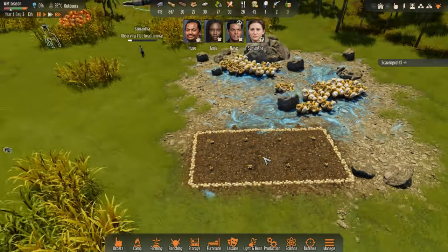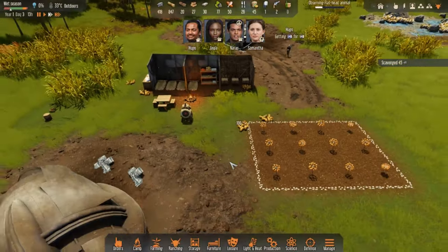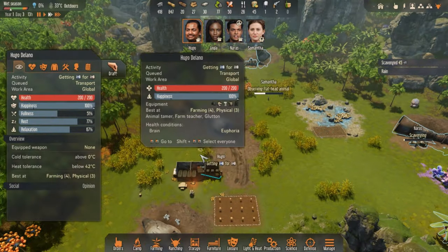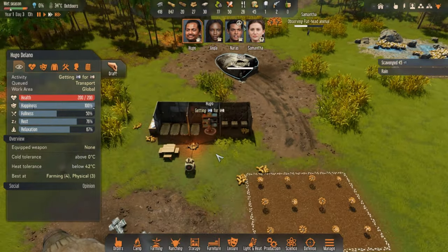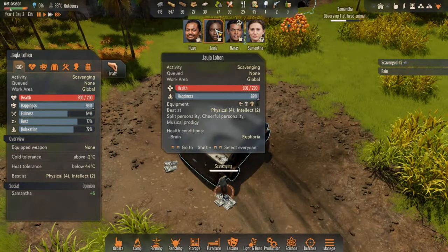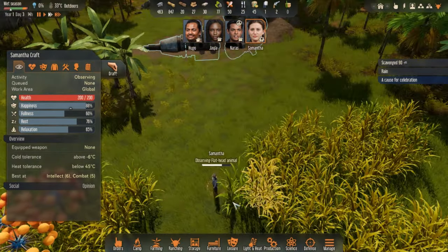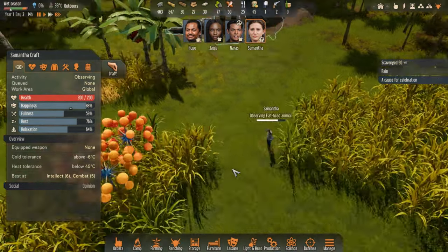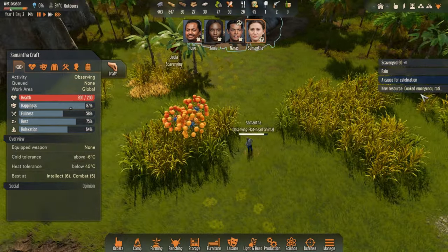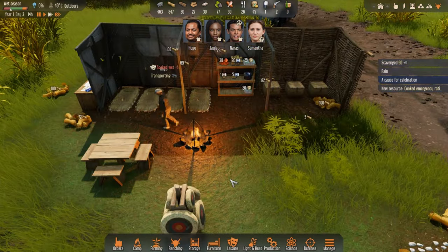What can we cook? Grain porridge, veggie soup, cooked emergency rations. I think if we cook the emergency rations it gives happiness plus six — let's do that forever. Veggie soup is suitable for vegetarians and we have a vegetarian in our midst, so let's have five of those available. Cooked emergency rations are number one priority, then veggie soup and tea. Oh great, look at our garden growing! Hugo is cooking — that's great. Make yourself useful, Hugo! Jayla is scavenging, Naras is scavenging, and Samantha is observing the flathead animal.